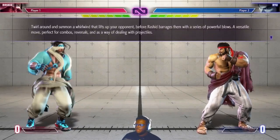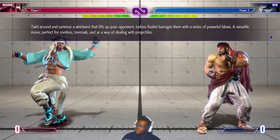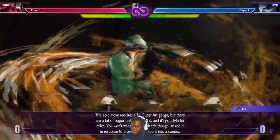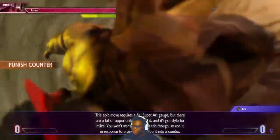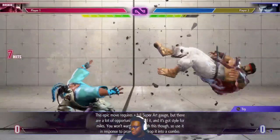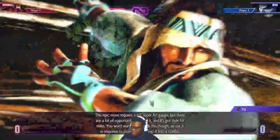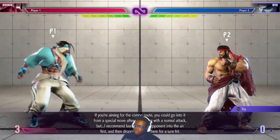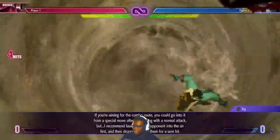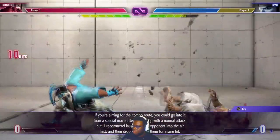Altair — twirl around and summon a whirlwind that flips or lifts up your opponent before Rashid barrages in with a series of powerful blows. A versatile move, perfect for combos, reversals, and as a way of dealing with projectiles — it's fireball invincible. It's his level three super, his critical art equivalent. That's his down-forward heavy punch input. The common route is to go into it from a special move after connecting with a normal attack, but I recommend launching your opponent into the air first and then dropping this on them for a sure hit.